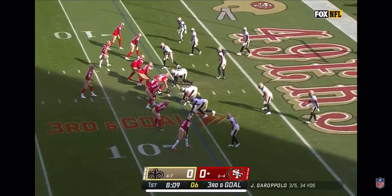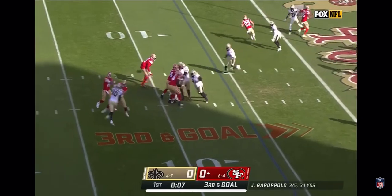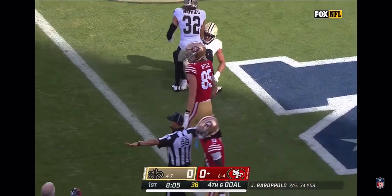The Saints defense here — third and goal after the Camara fumble. Shotgun Garoppolo, end zone, deflected away by Paulson Adebo and the pass falls to the turf to bring up fourth and goal.